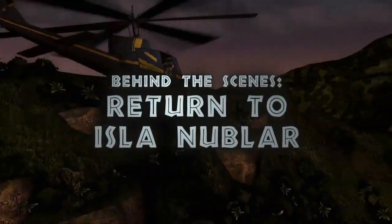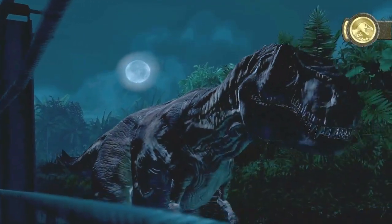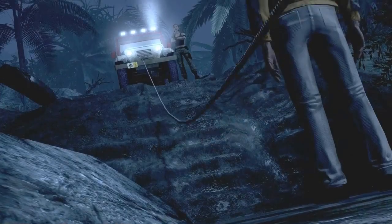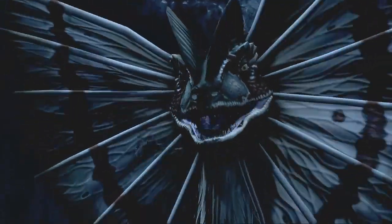Jurassic Park: The Game is a cinematic adventure that takes players back to Isla Nublar, the site of Jurassic Park, during the timeframe of the first movie. If you remember from the movie, Dennis Nedry has stolen these dinosaur embryos and he is in the process of trying to deliver them when he meets a terrible end. It's this loose end that we thought was a fantastic place to pick up for the story of the game.